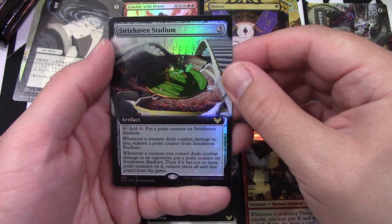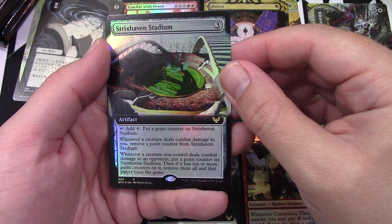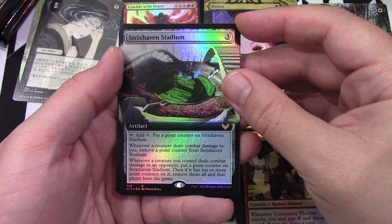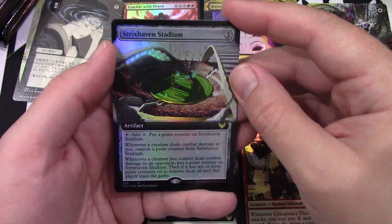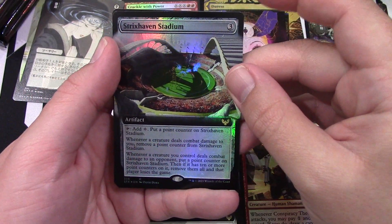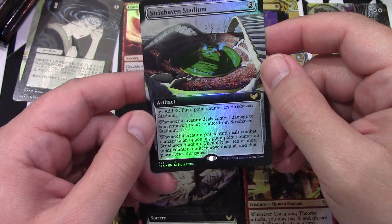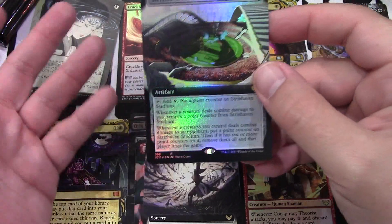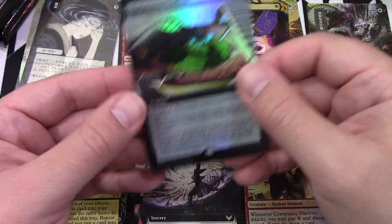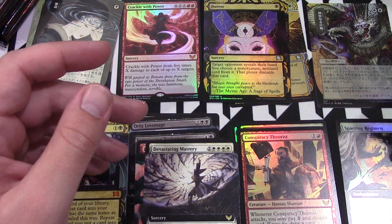Then we have Strict Saving. Stadium — I have not played with this. It's interesting though, because if you have 10 or more... it's an artifact, never mind, it's not a land. Has anyone ever played with this? I might have to try it — I know I have one, but it's not going to be really effective. It's only 3D on the board. If it deals combat damage to me, then it removes a point. But if you get a bunch of little tiny things and fill it up with points — it's kind of like poison counters except they go away. It's interesting.